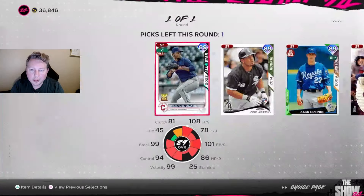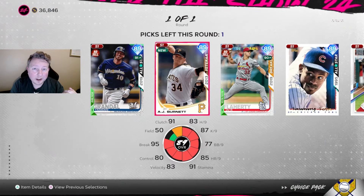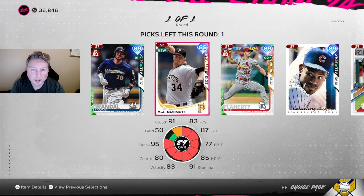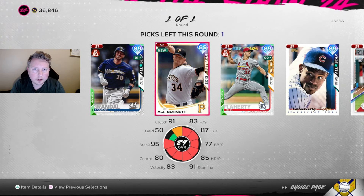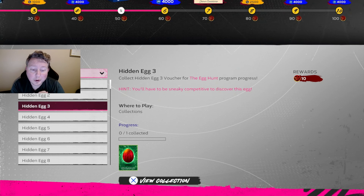Chugging along in team affinity - we have two unopened packs for the NL Central, going to take Dozier and Abreu. At this point with the Buxton boost running, we're just taking cards we don't have for the NL Central. We're going to take Burnett since the multiplayer mission for innings pitched is only three innings - maybe we can sneak some innings in events or Stardom. For the NL West we're going to take Brandon Crawford. Now let's talk about the four remaining eggs we haven't done.